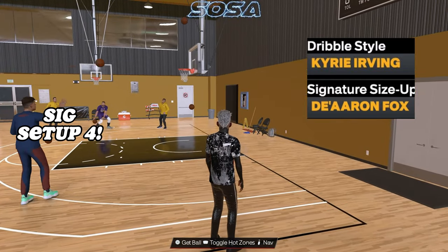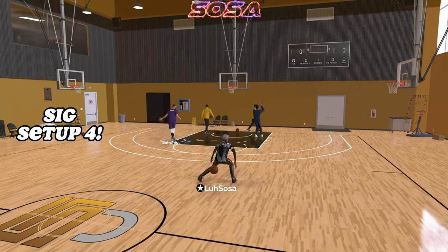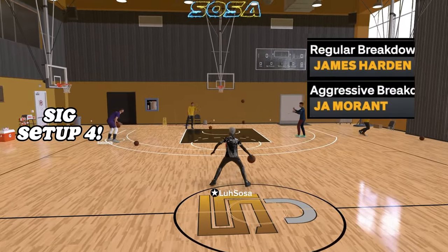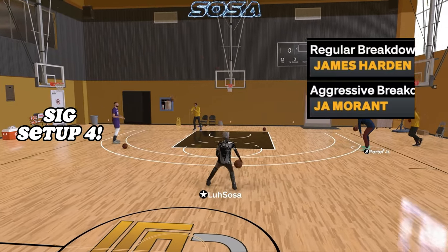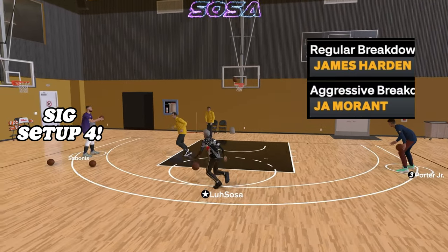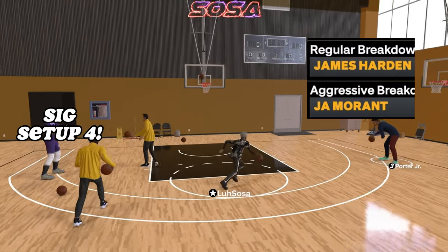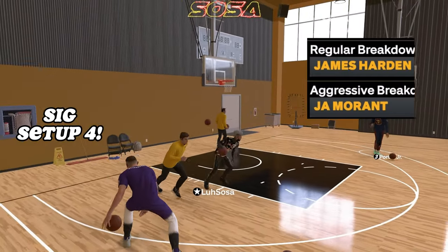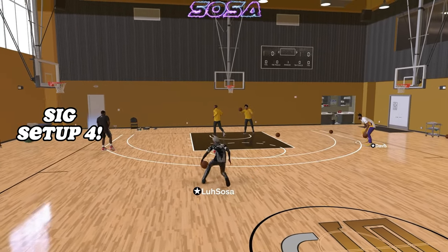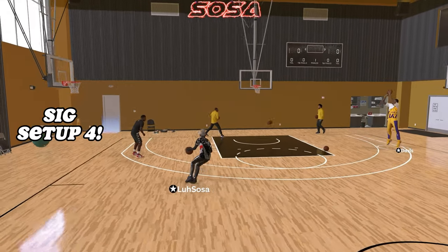You can see right there how fast I look with the Jimmy Butler escape. The regular breakdown and aggressive breakdown combos are the same as before — I feel like those are the best ones. If I were to rank escape packages: Trae Young and Jimmy Butler share first place, then Darren Fox, then Kemba Walker — but again it's all preference.